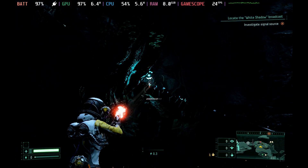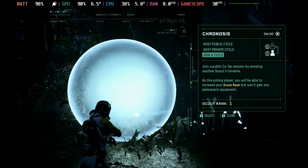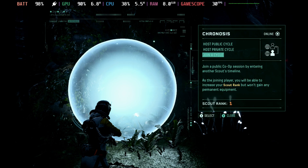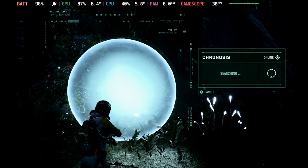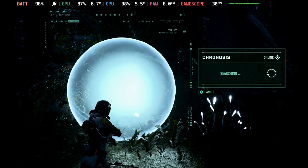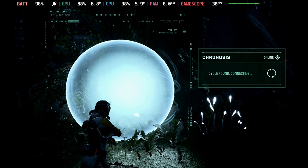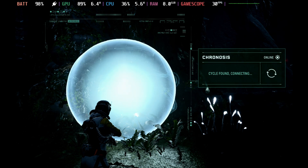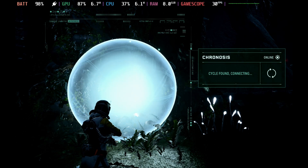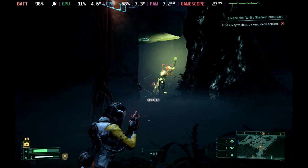Before we get on to the absolute best settings, just to touch on the multiplayer aspect: I haven't actually managed to get it working on Steam Deck yet. I queued for around five minutes trying to get into somebody else's match, then tried to host my own match and it went into a joining state but just sat there — the only way out was to quit the game. So be warned, and if you've managed to get this working please let us know in the comments below.